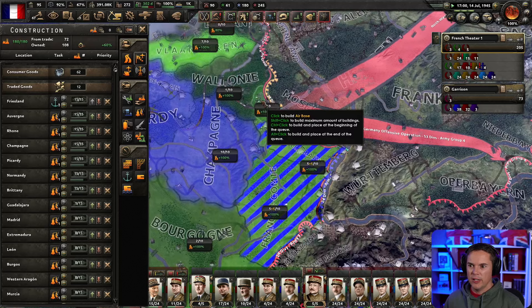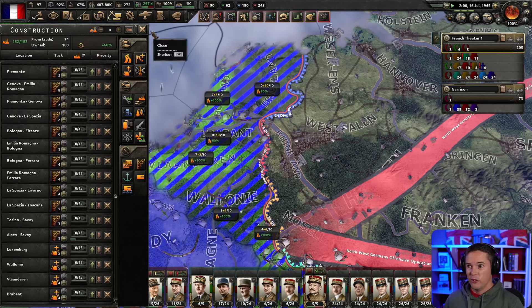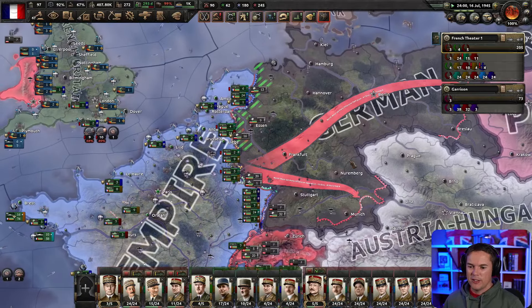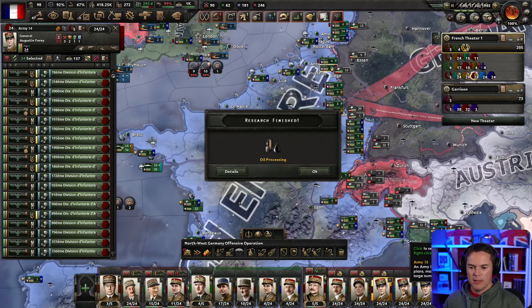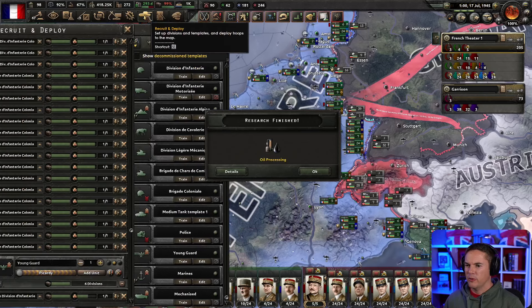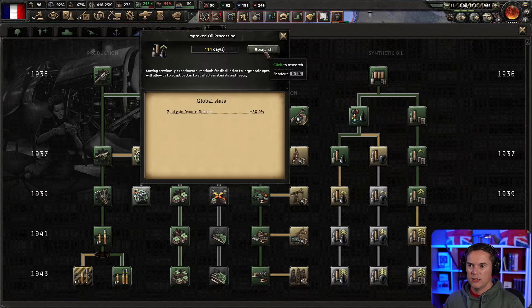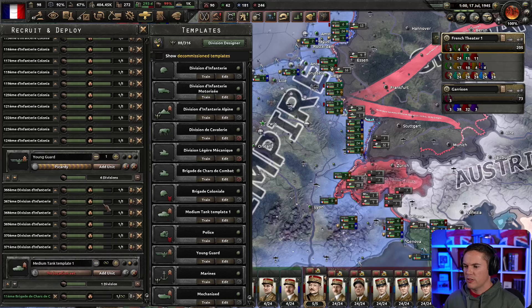Let's make sure we've got air bases where we need them — there's nothing right on the front line, that's good. There's quite a lot of construction, a lot of stuff in planning. It's going to be a while before we're ready to take on the Germans — it's going to be a big fight. We should train some more tanks — let's put that in.